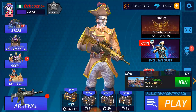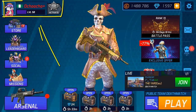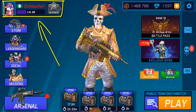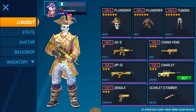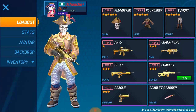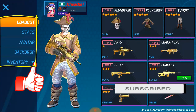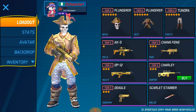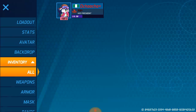We noticed that there are five different things. When you go to your profile over here and click on it, you'll notice we have two extra new buttons above your status. Normally we have the loadout, the stats, and all your weapon-based stock.